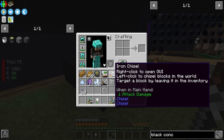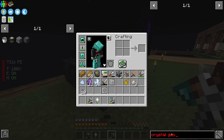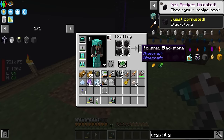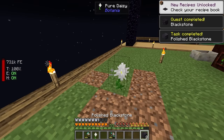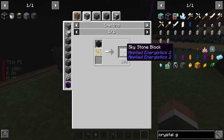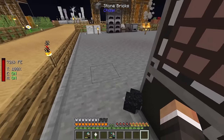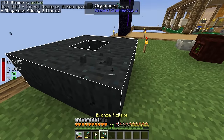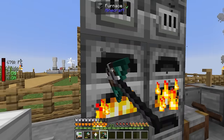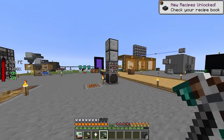We place eight polished blank stone around the pure daisy: one, two, three, four, five, six, seven, eight - that gets converted into blank stone. We craft that into polished black stone, then use that polished black stone again around the pure daisy to get skystone. We'll have to do this more than once since we need more than eight skystone, but the process is the same. Meanwhile the first batch is smelting into skystone blocks.